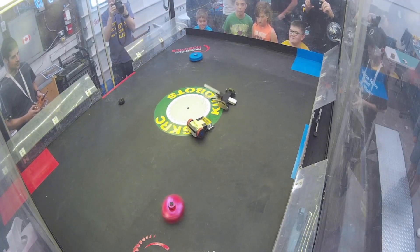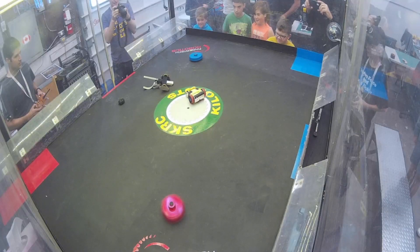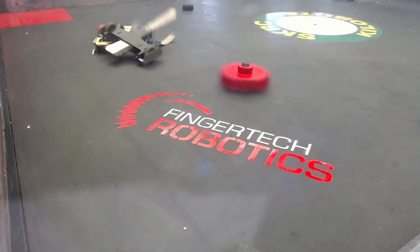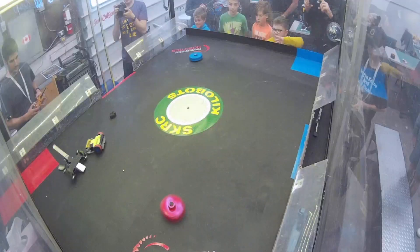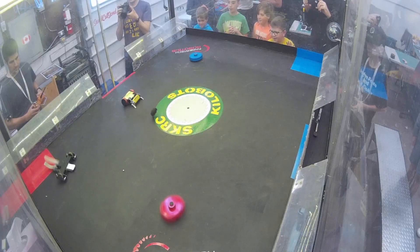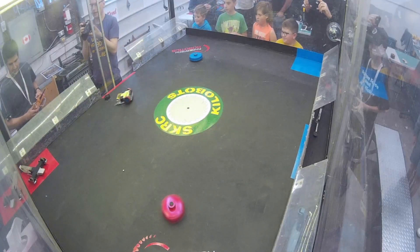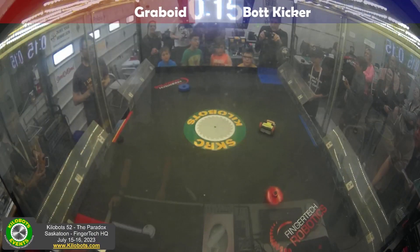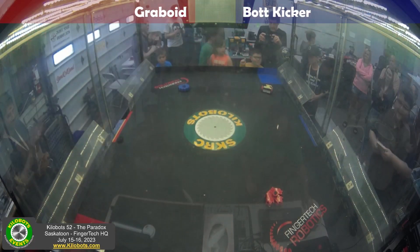Graboid's upside down again! He's going to bounce around there. Looks like he's heading towards that red push-out. Botkicker making contact and pushing underneath Graboid. We've got 30 seconds left in this match. Graboid's being counted out — he has to show controlled movement, and unfortunately he hasn't. That's a knockout, and the fight goes to Botkicker! Congratulations!